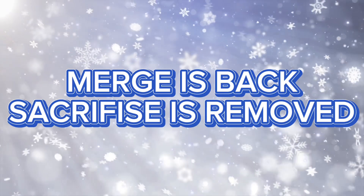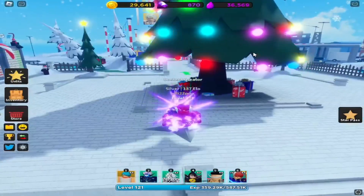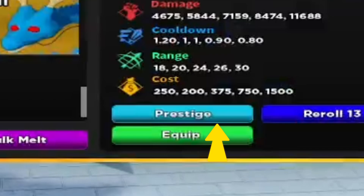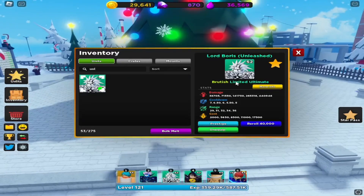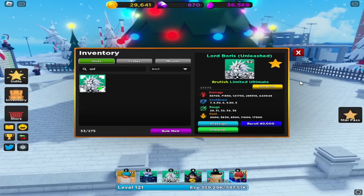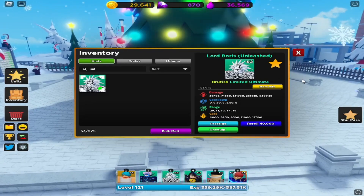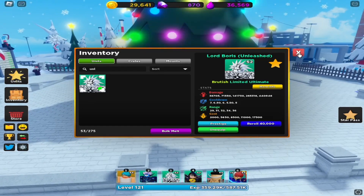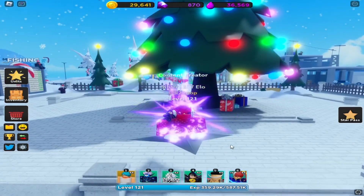Merge is back, and Sacrifice is removed. Merge is back and works like the old days. And since Sacrifice is gone, Arcanes and Celestials are too. So now my Unleash++ has an S to Beacus — it got Sacrifice two times — but this is set to change, and Sacrifice will come back.